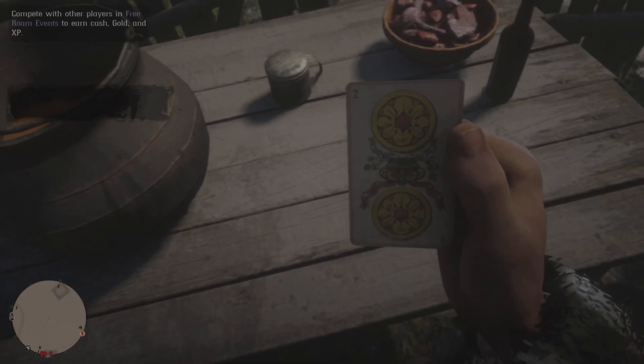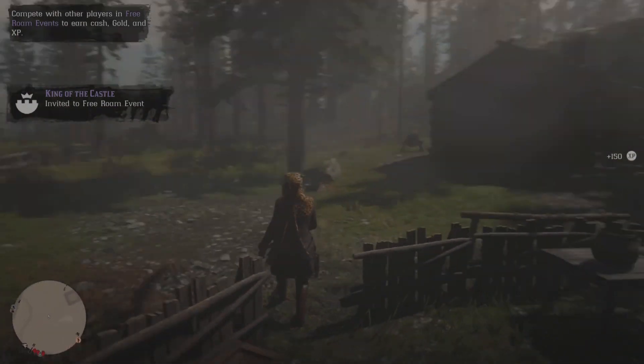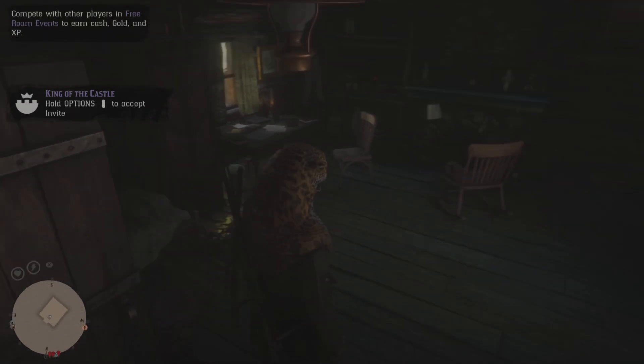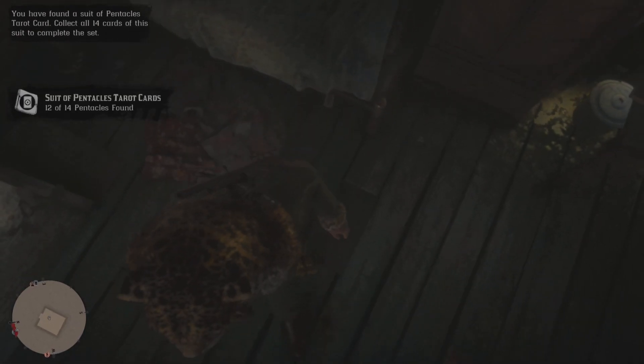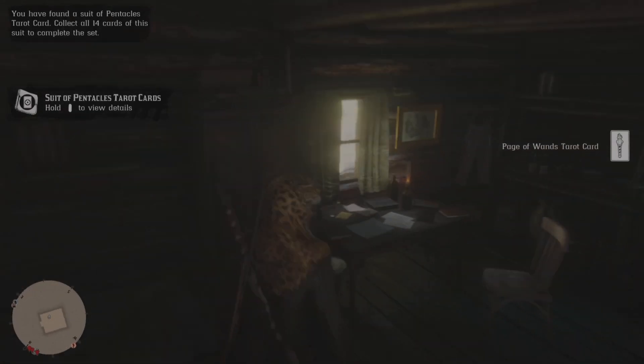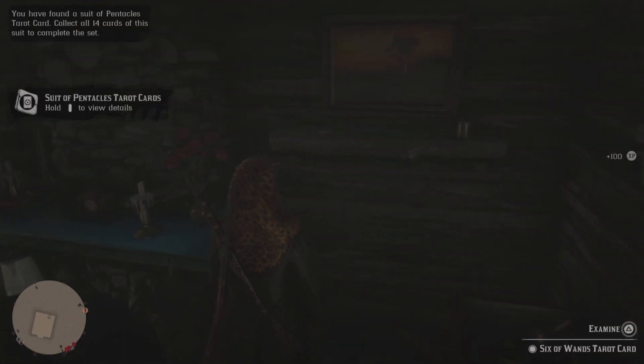Once you've pressed Start and done your server hop, you're going to come back to this location and start off at the table, then work your way into this house. I actually did forget something in this house last time, so I'll add that in — thanks to my commenters who let me know. This one here is a pain to grab — it's underneath the bed — and then the one I missed is right here, which is silly because I was literally right beside it grabbing the alcohol bottle.